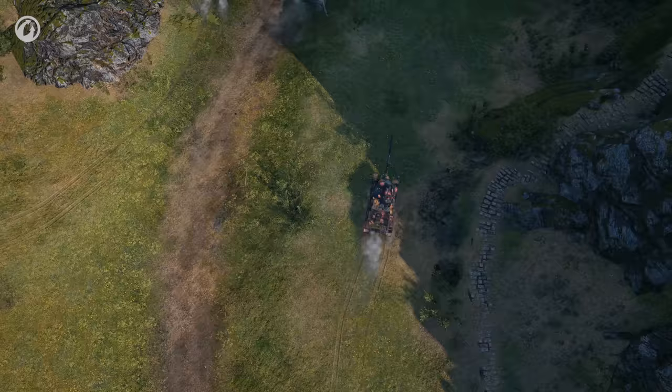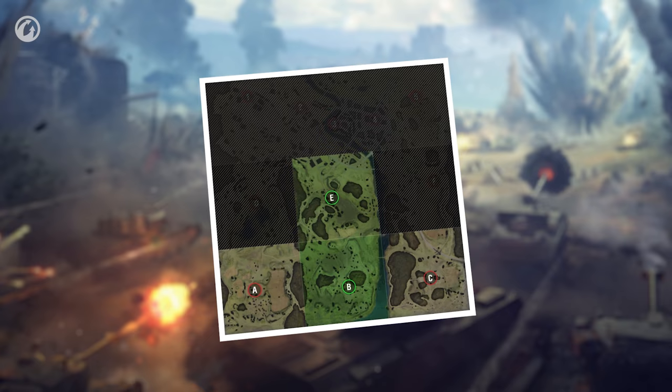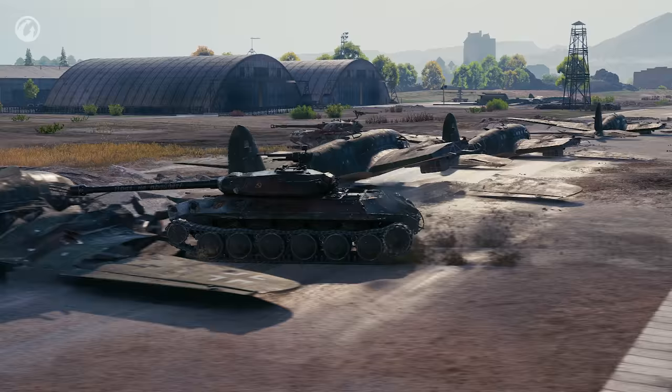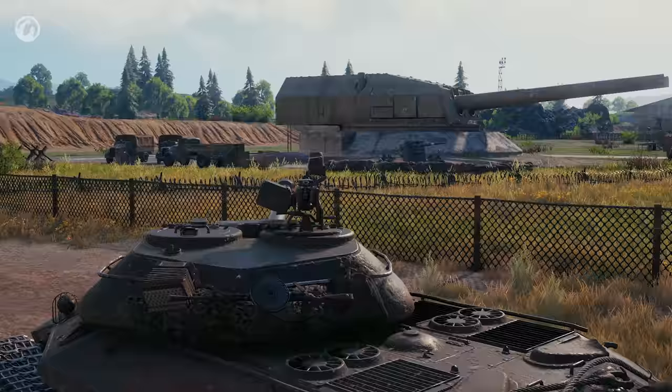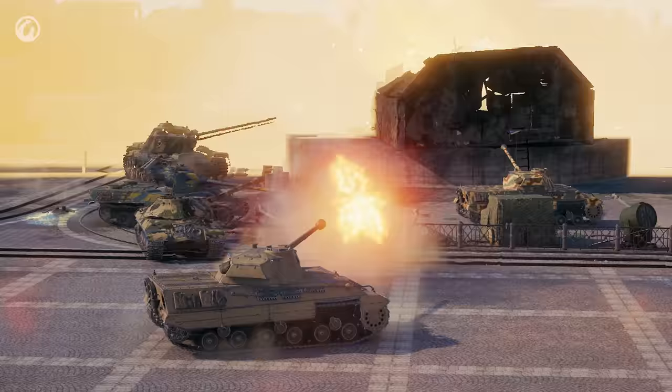Once a point has been captured by the attackers, the defenders must withdraw or else be destroyed by a massive airstrike. The attackers must capture at least two points of any one of the fronts before they can attack the high-caliber gun turrets. The turret's frontal armor withstands all hits from any gun. To damage them, they should be attacked from the flanks or the rear where the armor is much thinner.